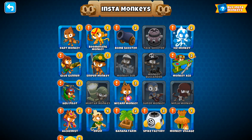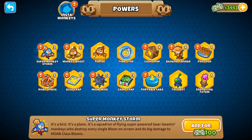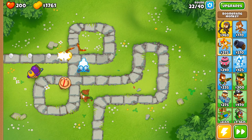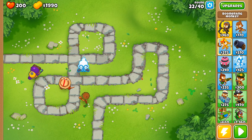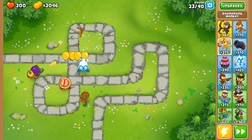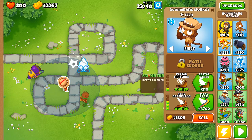The game sometimes rewards you with insta monkeys that already have some upgrades out of the box. There are also powers like road spikes that you can place at the end of the path to pop a few runaway balloons that get through, but these cost in-game currency — not the type you gain during levels. I haven't used insta monkeys or powers because I feel like they are cheating. The main reason is I want to infinitely replicate my strategy, and using powers means going broke quickly.